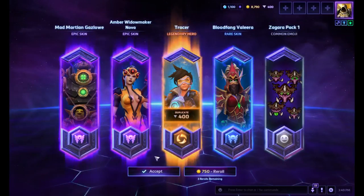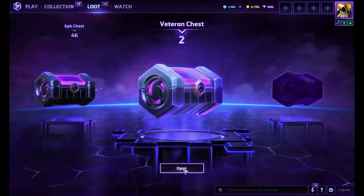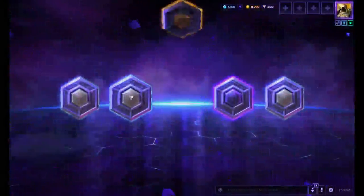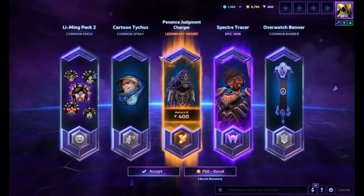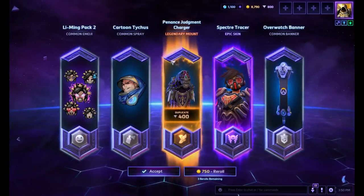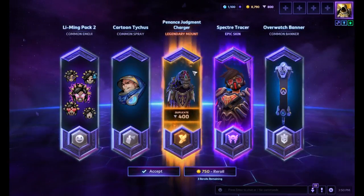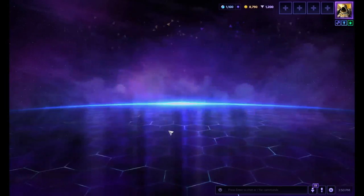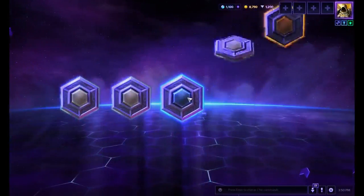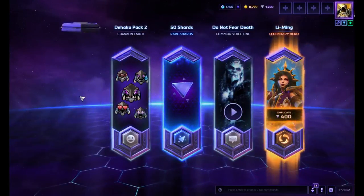I don't remember which Gazlow skins, but I know I was happy with the second one. The first one I was okay with. I think I even got a Hammer skin somewhere in there. Specter Tracer! I actually want that one. Another Judgment Charger — I already have that. The way I use the rerolls, they're individual per try, but you know, it's fun.